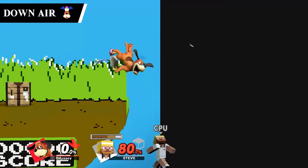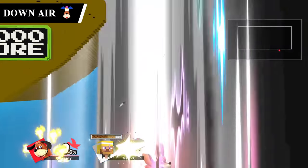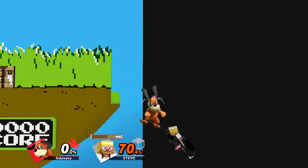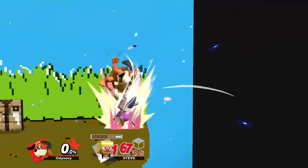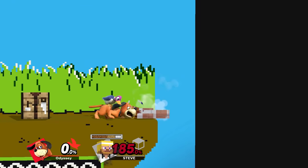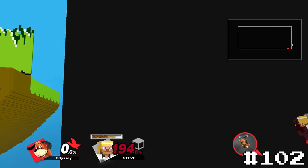Duck Hunt's down air is the first of many moves in the low tiers that are here just because they feel weird to use. It's a spike that has two hits, which means the second hit can miss, making the opponent not even get spiked at all. The animation as well is really weird to me, and it makes this move — while not terrible — just not feel at all satisfying to use, giving it 102.